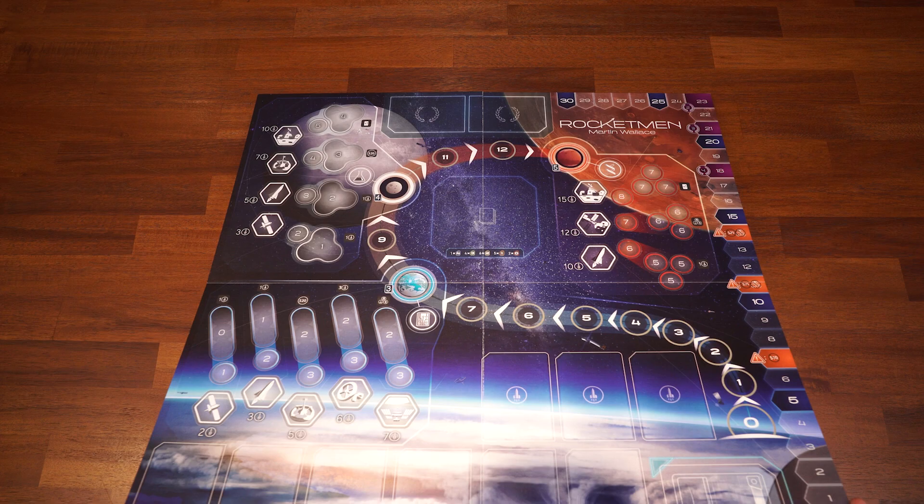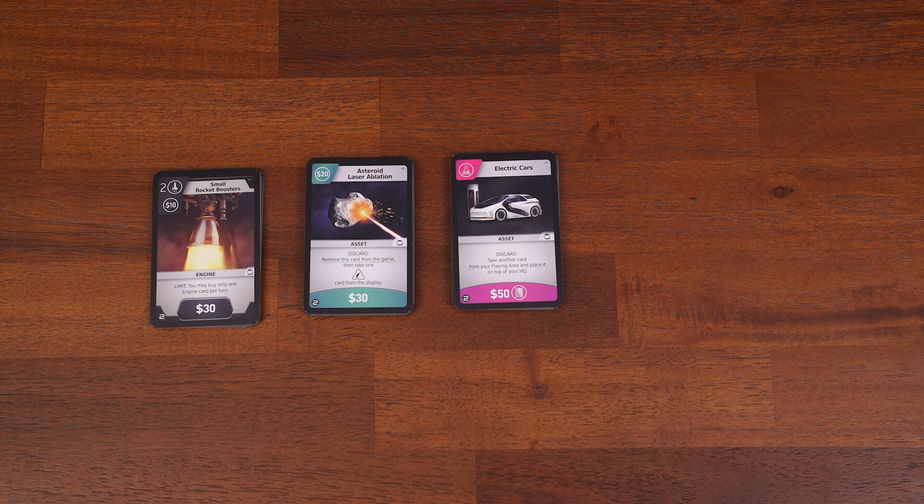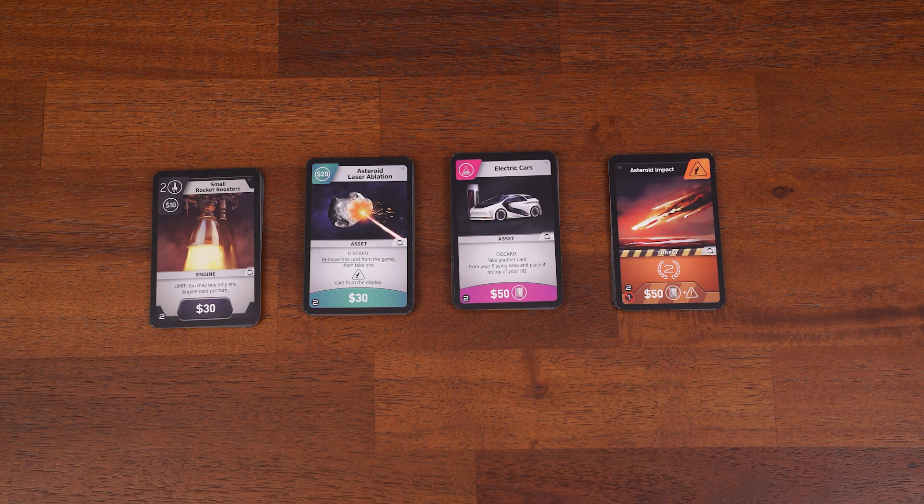To set up Rocketman, first place the game board in the center of the table. Shuffle the mission success cards and place them in the center of the game board. Set aside the engine cards, asset cards, and threat cards, then go through each deck and remove cards depending on your player count.